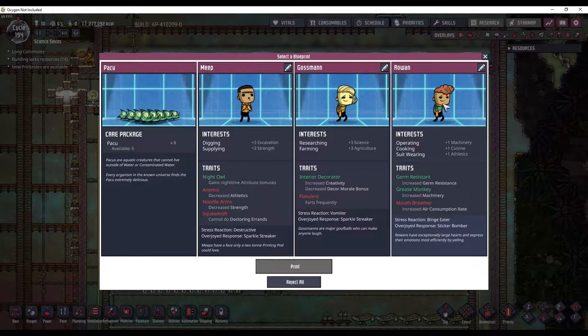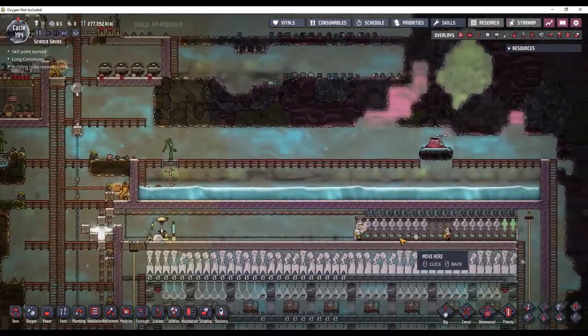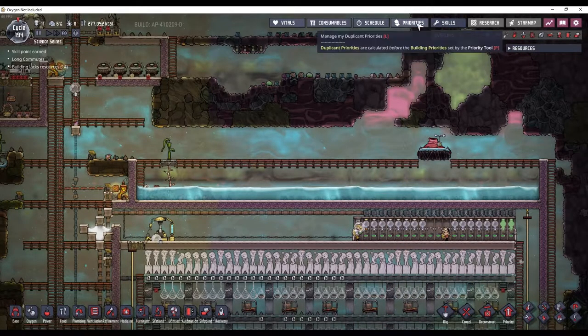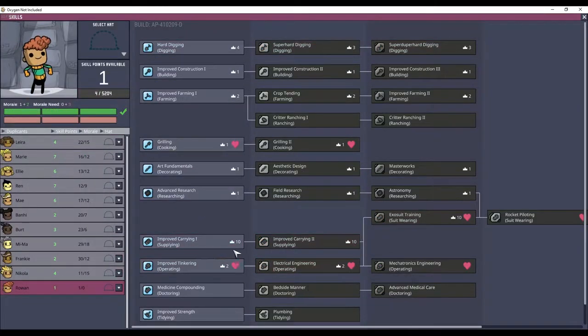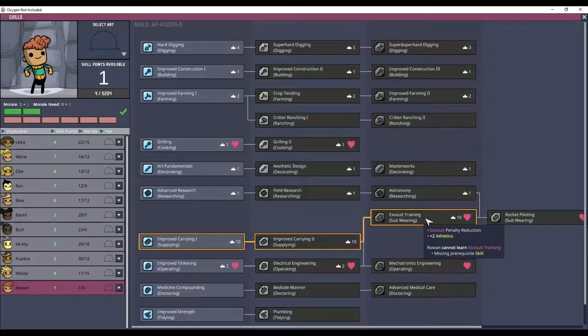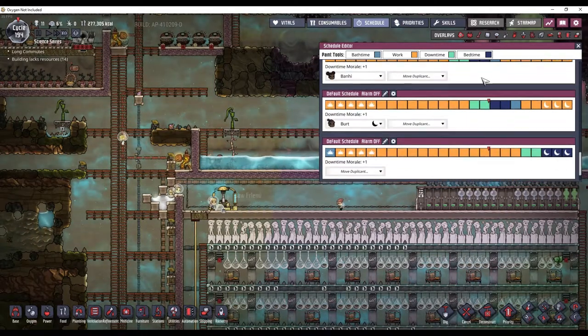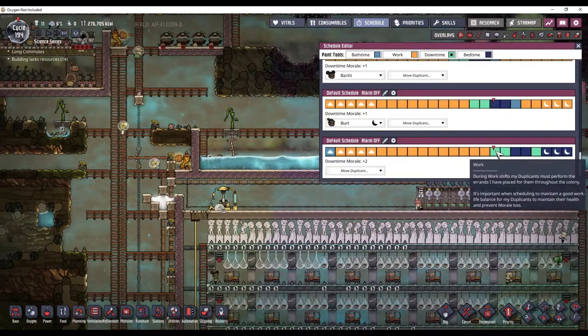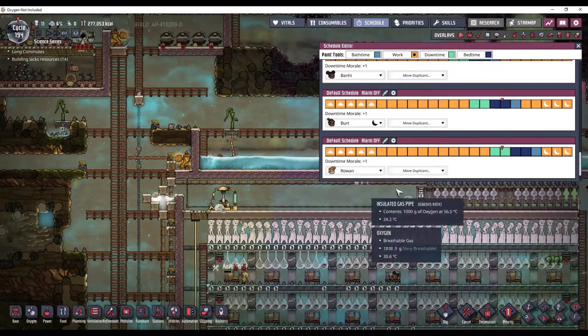Rowan popped up here in the printing pod. And because he has suit wearing and operating, I think I'm actually going to take another dupe right now. I have to force him to get on this side of the Atmosuit checkpoint, then I'm going to go to priorities and put him up on operating. Then I'll go to skills and get him skilled up into exosuit training as quickly as possible. And also, don't forget the schedule — let me get Rowan on his own schedule here.